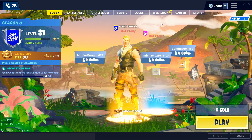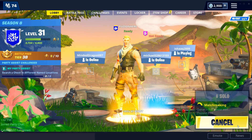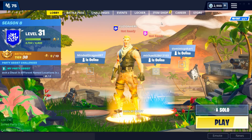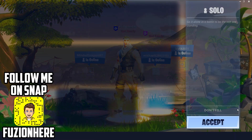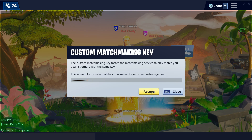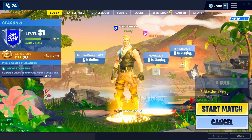Now what you'll want to do is click play — don't worry, it won't bring you into a match. What it will do is bring up a screen that says 'start match.' Now what you'll want to do is tell all your subs, your followers, your friends: go to the game mode, select solo, custom options, and type in 'sub to fusion.' Then click accept, accept. Once all of your friends are in, just click start match.